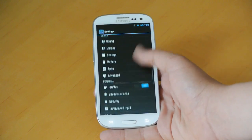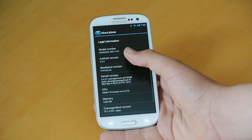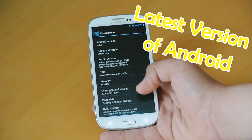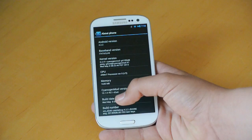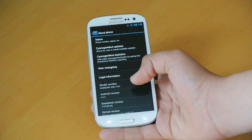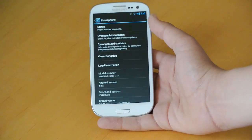Going into Settings and About Phone, you can tell that this is Android version 4.2.2. The build date is May 8th, and it says CM10.1.0 RC1 for my AT&T S3, but all the S3s are supported, and some other devices too for this latest build.